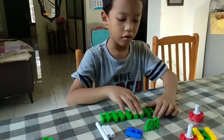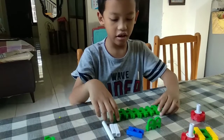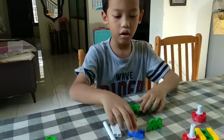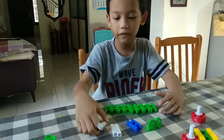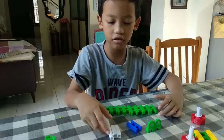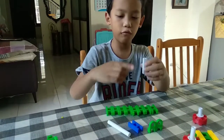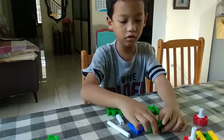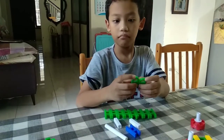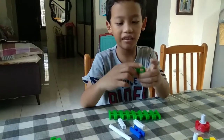For the head you need eight green blocks, one blue, one long circle stick, two short square sticks, one blue, and two sets of eight green blocks.